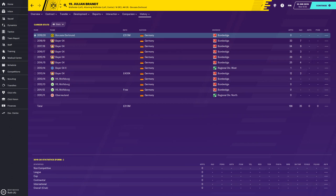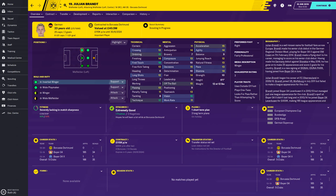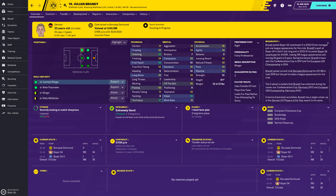Looking at his history — he did start with Auburg Neuland, went to Wolfsburg on a free, who then sold him to Bayer Leverkusen for 400,000. In the meantime he's become a very good player, then moved to Borussia Dortmund for 21.5 million. He's scored 35 goals in 166 appearances, proved himself to be a mainstay of the Germany team, and one of the Bundesliga's better players.